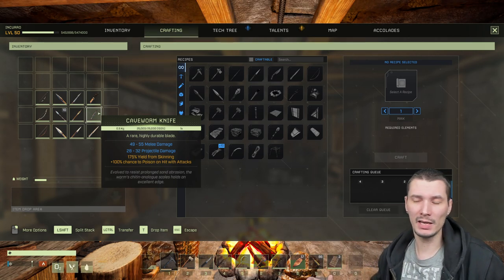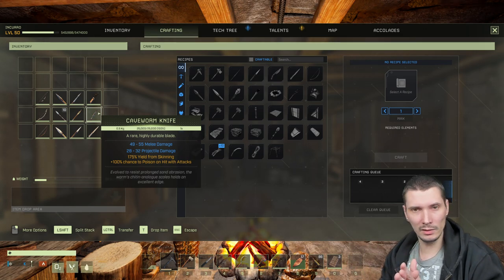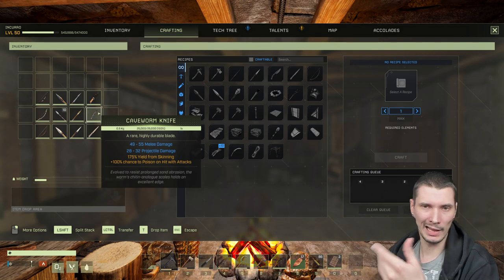The last one is the bone knife. The bone knife gives 150 skinning which is lower than the iron knife at 200. The caveworm knife lands in between at 175 — again worse if you come with an iron knife from orbit.